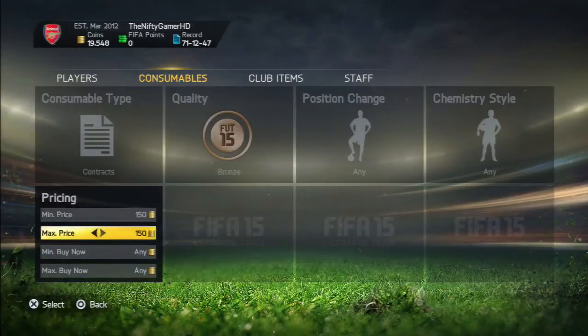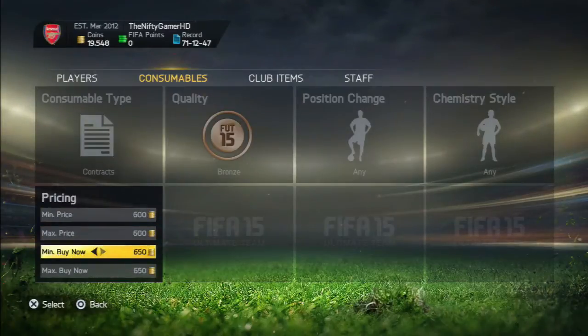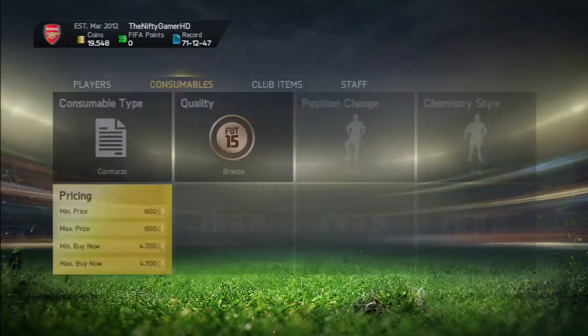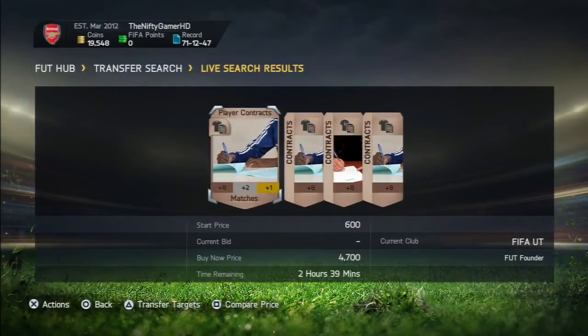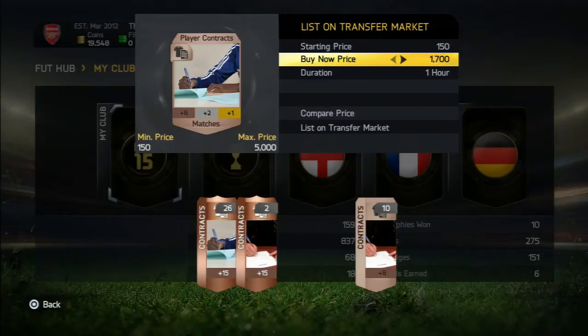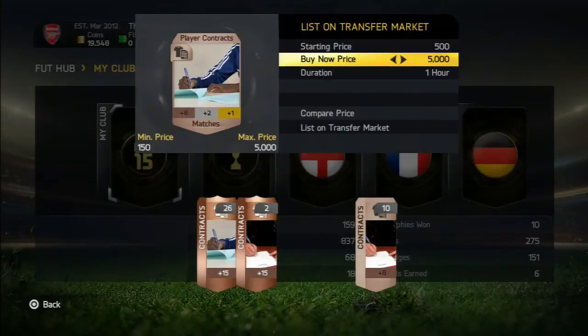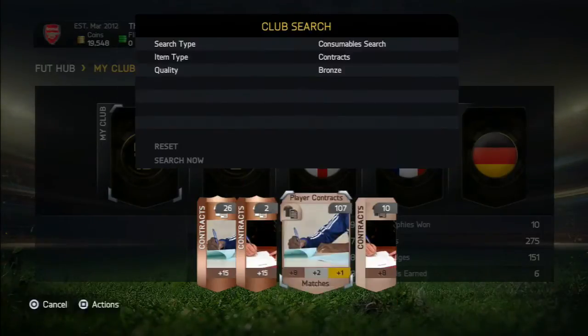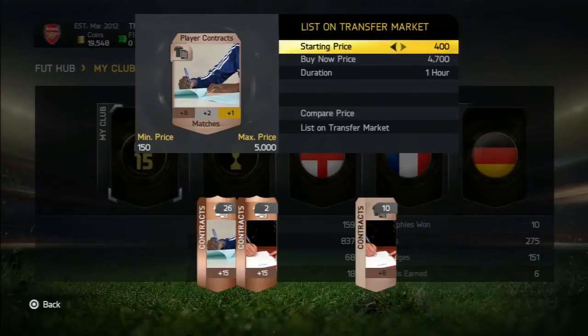Then what you want to do is, once you've got a whole load of contracts in your club — over 80 or over your transfer list size — you want to go onto the market and try and find a unique price where there's hardly any contracts listed. So as you can see on screen, I'm listing my contracts up for 600 coin start and 4.7k buy now, mainly because no one else has listed them up for that. There were four on the market, but they all had like two days remaining, so I knew which ones were mine.